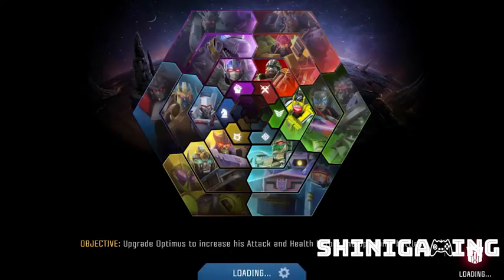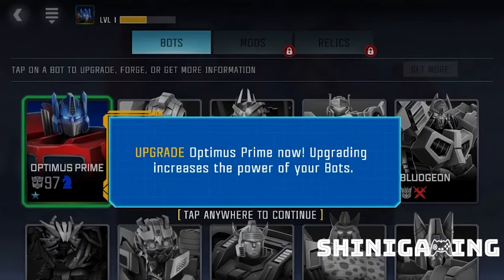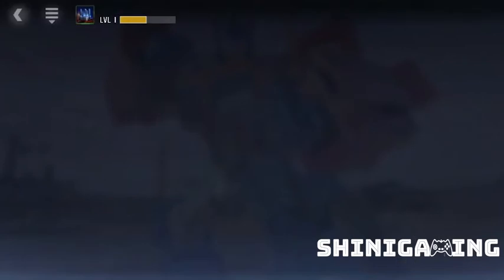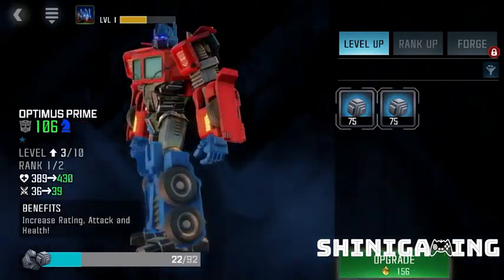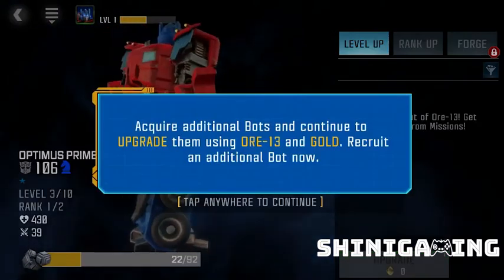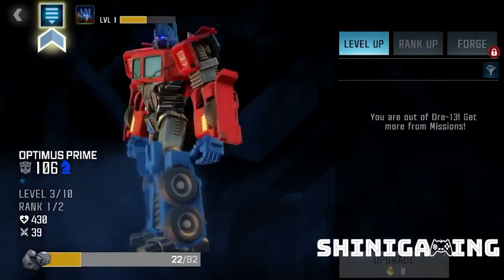So let's see the next mission. Let's go back and see what features are in the game. These are bots. You can upgrade Optimus Prime. Let's see - click on Optimus Prime, upgrade. It looks like ore and gold. Gold is also here. Ore: 13 and gold. Okay.